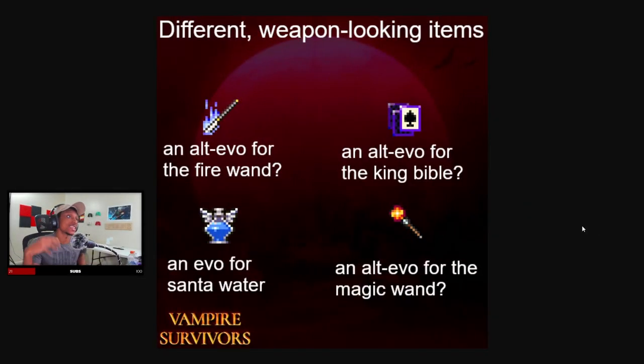The next one on our list is actually different-looking weapons — you can see there's four different weapons here, which could be an alteration or an evolution for Fire Wand, Santa Water, Magic Wand, and King Bible. It begs the question, because we already have an evolution for King Bible — so does that mean there's gonna be two different evolutions for certain weapons in the future? The mechanics are going out the roof right now, it's gonna get crazy. This might be an evolution for Santa Water, since we don't already have one — and then Magic Wand and Fire Wand, we both have those, but different alterations depending on the passives you have. It opens up a lot more doors and a lot more questions for the future of the game.